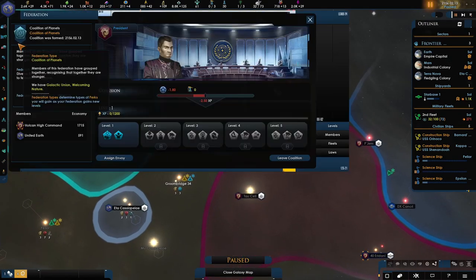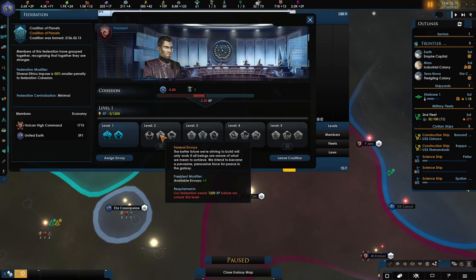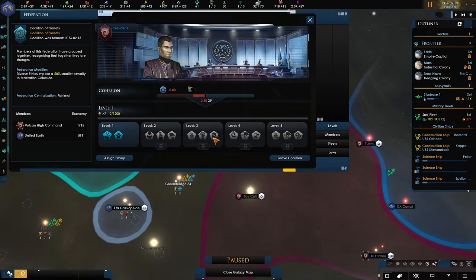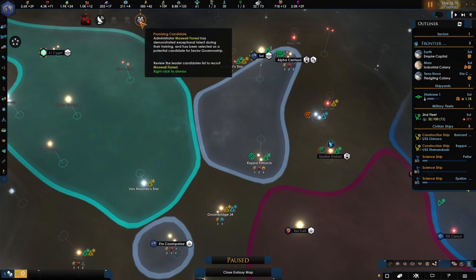Within that coalition, if you are attacked, you're going to be backed up by someone a lot stronger than you. Definitely worth doing. And if you do have a spare envoy, pop one in here as well because it's going to help with the cohesion, which is going to level you up and you get lots of different bonuses from these levels. As you can see, they're pretty awesome. Get one of those in there, just slowly building away.